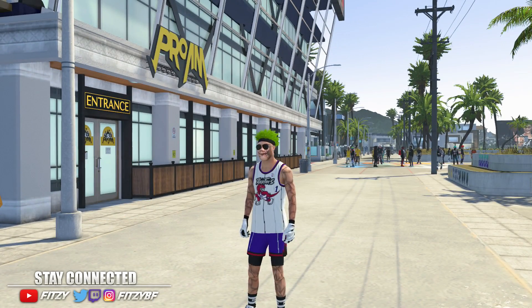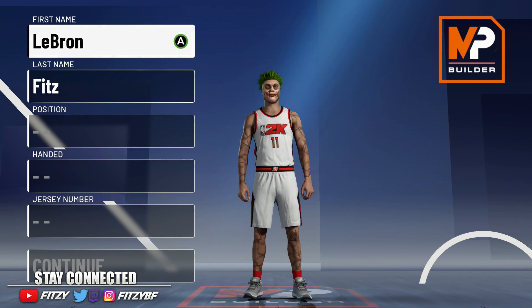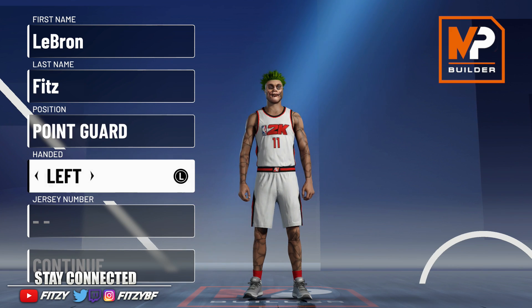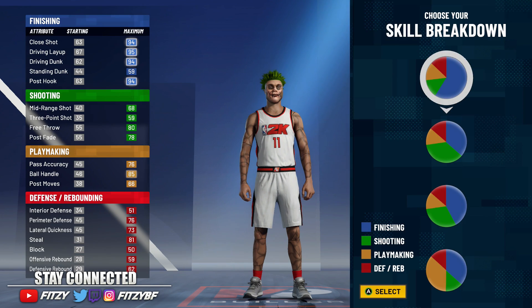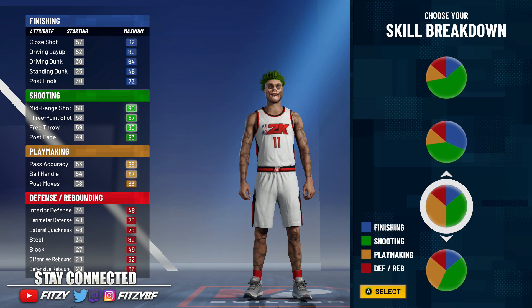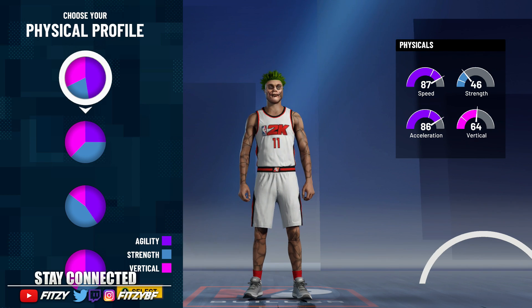We're in the MyPlayer Builder now, so pay attention because I'm not going to explain this twice. First name and last name don't matter. For position, go Point Guard — I don't know why you'd pick Shooting Guard. Handedness doesn't matter; if you like to fade on the left side go left, right side go right. For skill breakdown, pick the green-orange one — that's the Playmaking and Shooting badge system where you can get Hall of Fame badges on both. You'll be able to speed boost and shoot with this build. The main purpose is to be super sweaty in the park and win a ton.